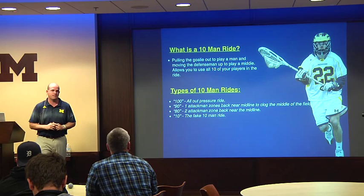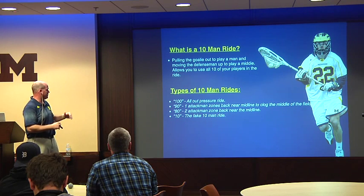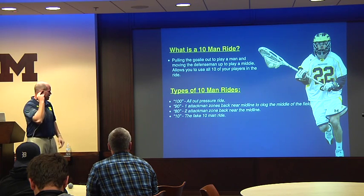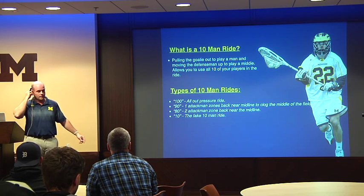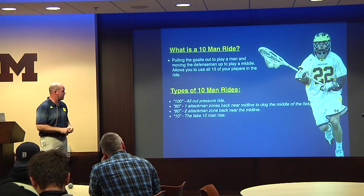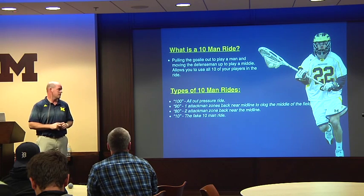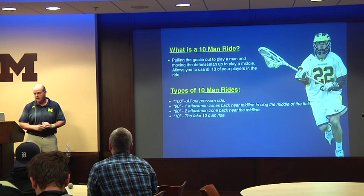The 100 ride is basically the all-out press-everywhere ride. 90 is a little bit less, 80 is a little bit less. We threw in the call '10' because so many teams knew we were running a 10-man ride — it became a fake 10-man ride. The 100 is all-out pressure; the 90 we bring one attackman back, and the 80 we bring two attackmen back as more of a zone ride. Feel free to email me about the 90, 80, or the 10.